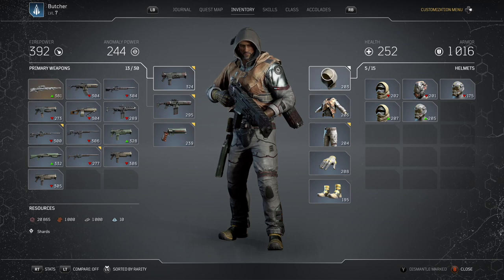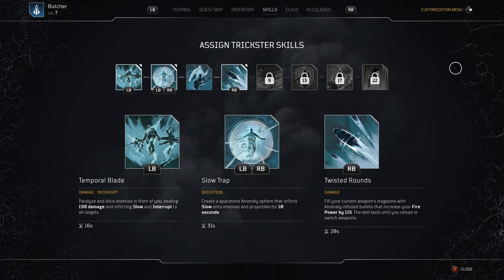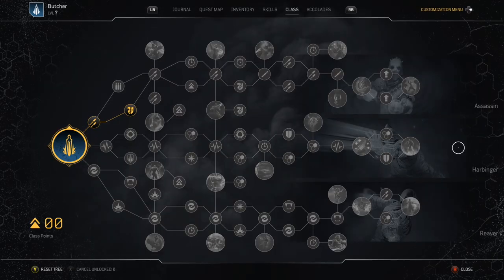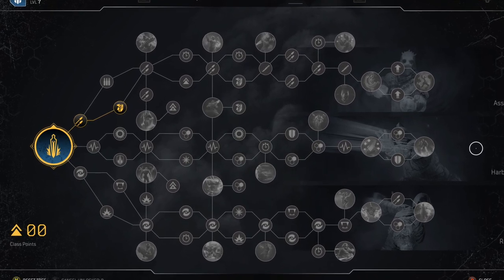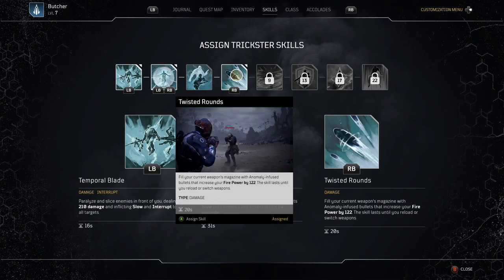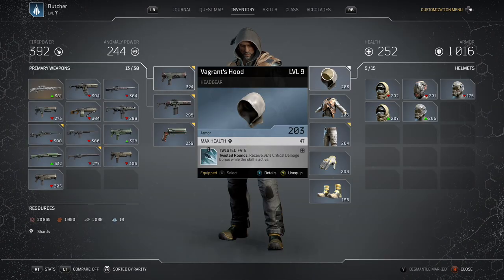First things first, you have to choose your skills! In this game everything — and I mean everything — evolves around your skills! So please choose wisely, it will determine your play style, and your skills are tied with your skill tree as well. The skill tree is your second layer. For example, if you want to make an assassin like I am running — a damage guy who is overpowered — you will invest in skills which give you fire power, like twisted rounds.